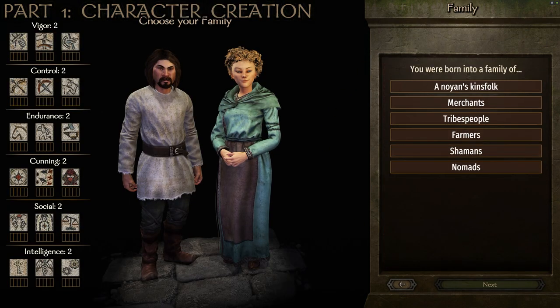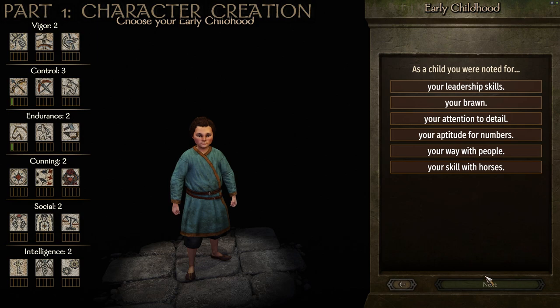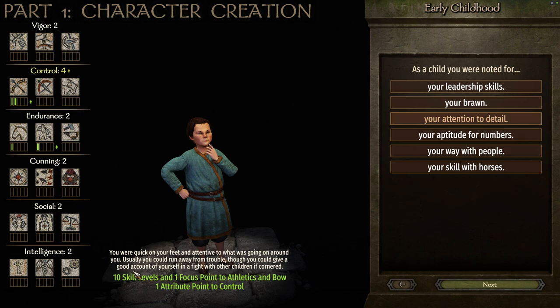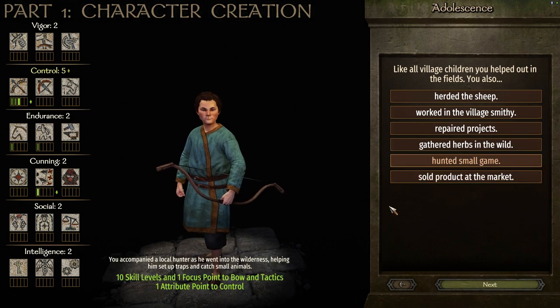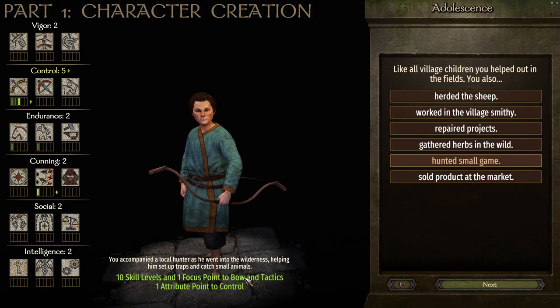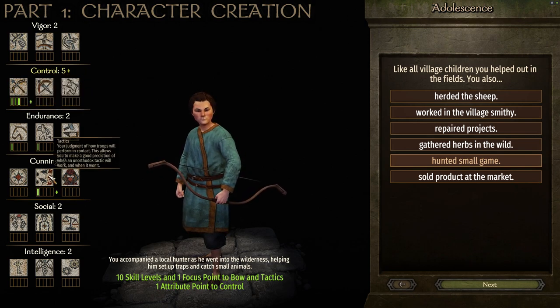For family choices: we start with 'born into a family of tribe's people,' giving 10 skill levels and one focus point to both Bow and Riding, plus an attribute point to Control. As a child, 'noted for attention to detail' gives 10 skill levels and one focus point to Athletics and Bow, with another attribute point to Control. Then 'like all village children you hunted small game' gives 10 skill levels and one focus point to Bow and Tactics, and another attribute point to Control — bringing us to five in Control.